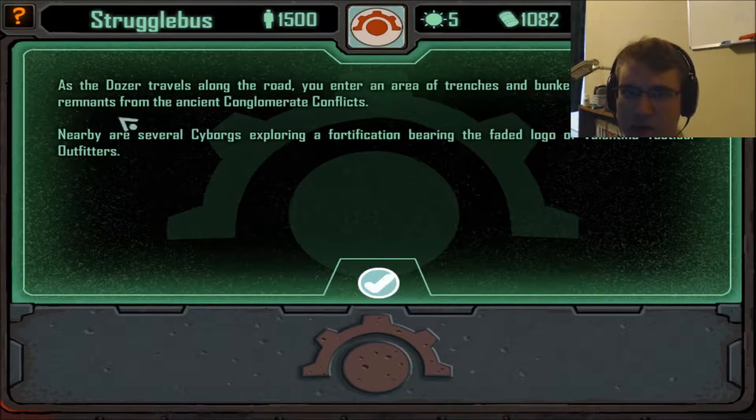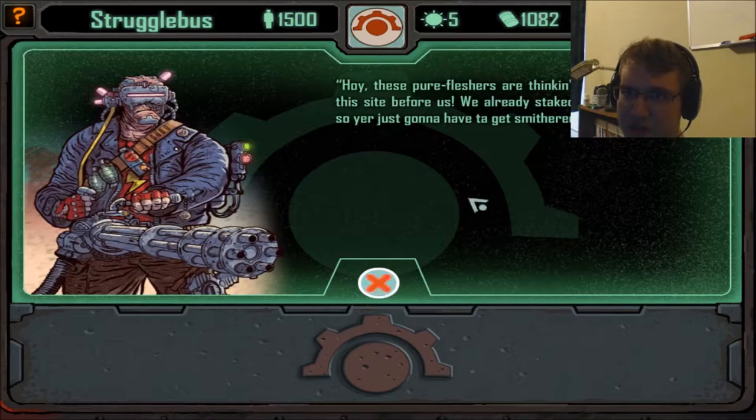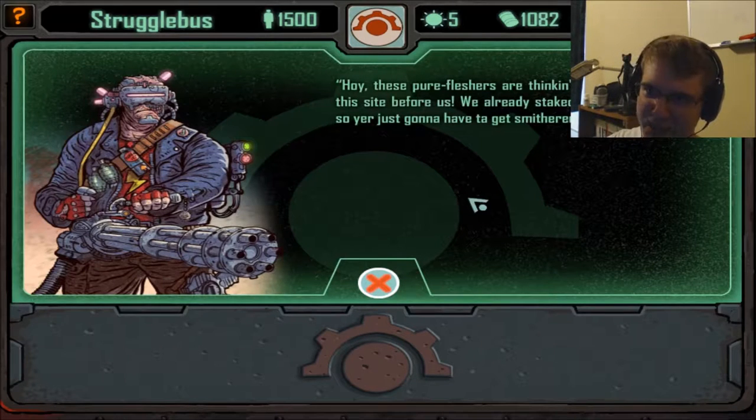As the dozer travels along the road, you enter an area of trenches and bunkers that seem to be remnants from the ancient conglomerate conflicts. Nearby are several cyborgs exploring a fortification bearing the faded logo of Valentino Tactical Outfitters. The dozer comes to a halt and the crew disembarks to investigate. The cyborgs say: 'These pure fleshers are thinking they can scratch the site before us. We already state claims to any gear, so you're just gonna have to get smithereened instead.'